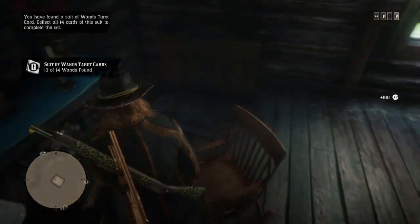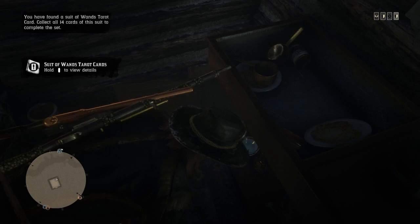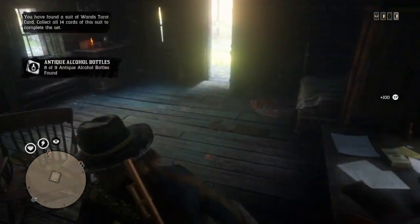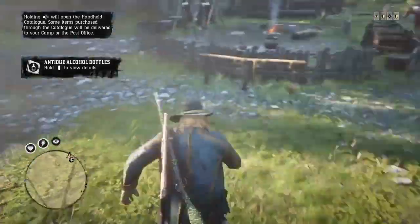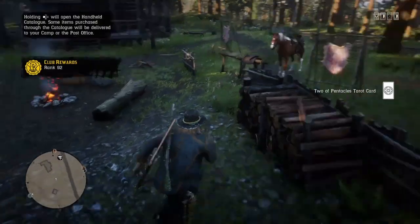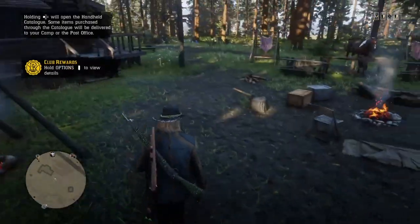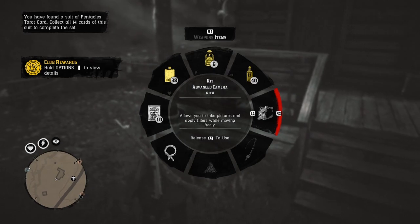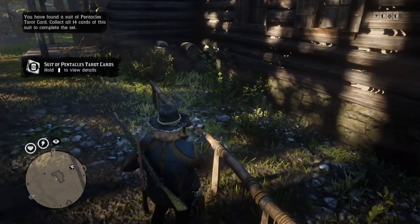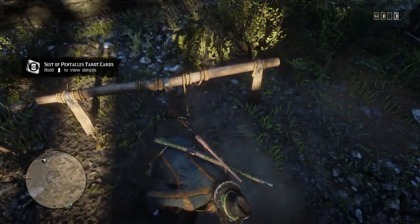Make sure to look at the collectibles carefully because you won't feel any vibrations for the collectibles that we are force-spawning in. In Manzanita Post there's a coin as well, so pull up your metal detector. The coin spot will be right here, just next to the hitching post — there's a bonus coin for you.